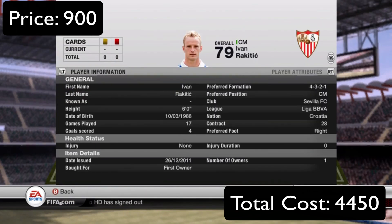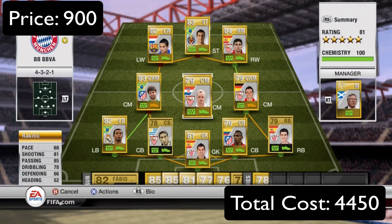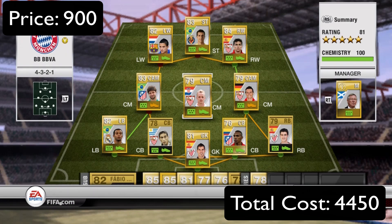Rakitic in the middle — 68 pace, 81 shooting, 85 passing is where he really shines. He gets tons of assists for me, and I think he's only around a thousand coins. He scored four goals in 17 games for me and he's got some great free kick stats — a dead ball specialist. Overall a good player in the holding mid spot.